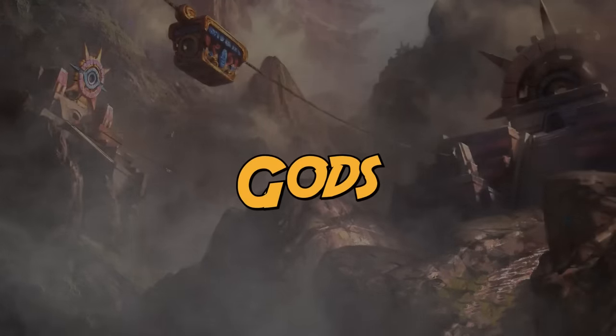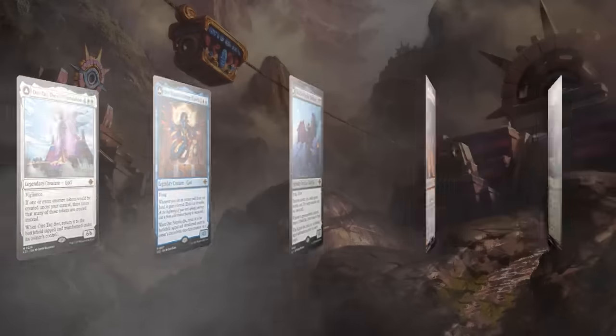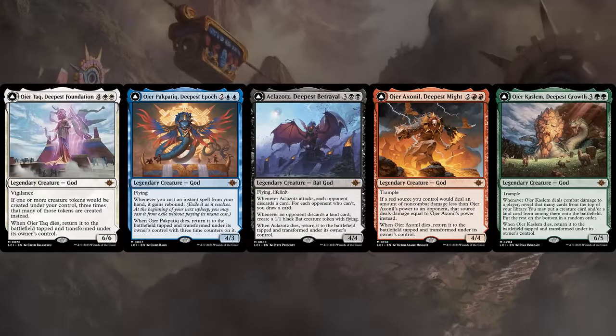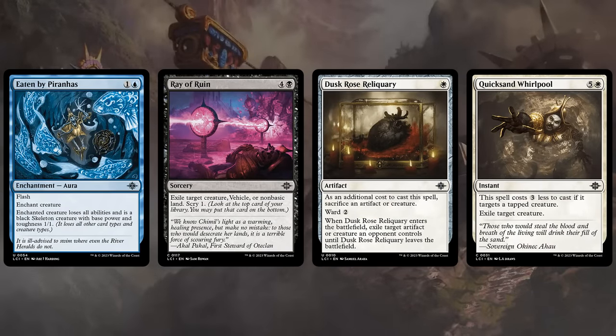There's going to be quite the jump in power level when discussing the gods of the set. Luckily these are all mythic rare, so you should not encounter them very often, but these are all incredibly powerful — creatures that even when destroyed transform into a land, which can later transform back into the creature if a certain condition is met, so these are very annoying to deal with. Luckily there are a few permanent answers: Eaten by Pranas can turn the god into a 1-1 creature that loses all abilities, and Ray of Ruin, Dusk Rose Reliquary, and Quicksand Whirlpool can all exile the god so it doesn't transform into a land.